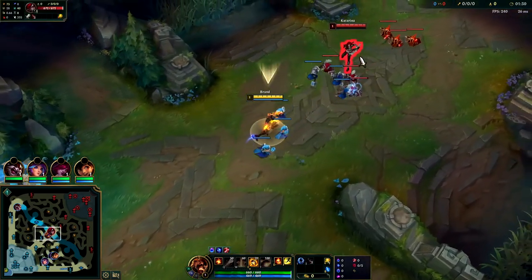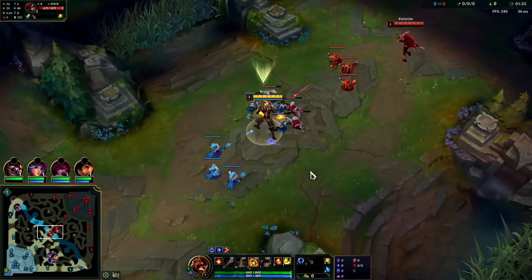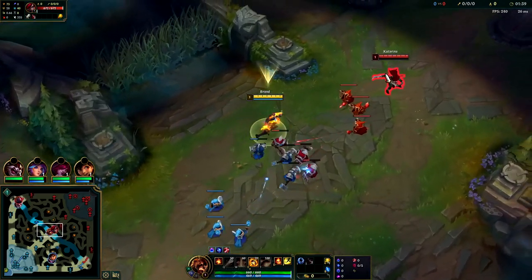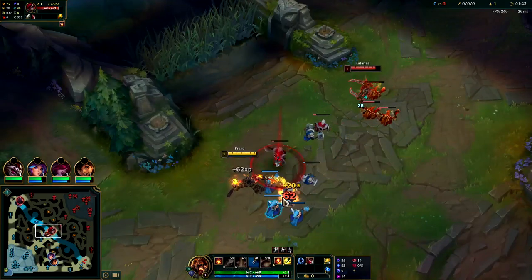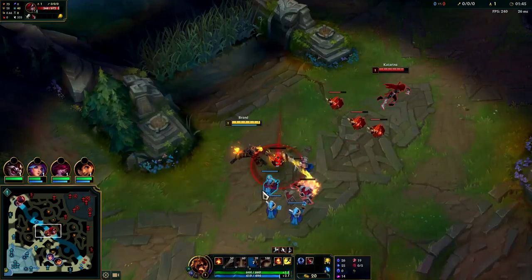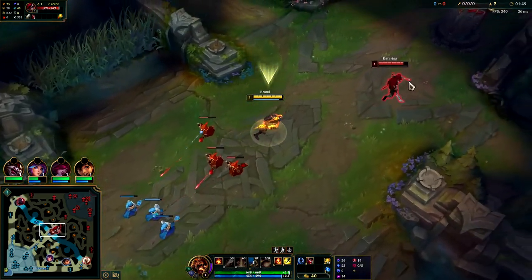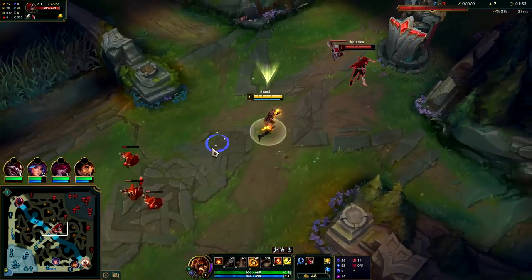Double AP is usually the way to go. There's a little minion block here — Kata is going to want me to push, and my E is going to push the wave anyway. First thing is to step up, take damage, and hit her with an ability to get Taste of Blood proc. We'll step up, get our Manaflow going.